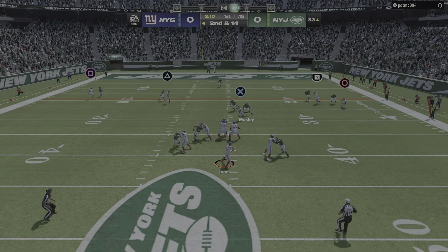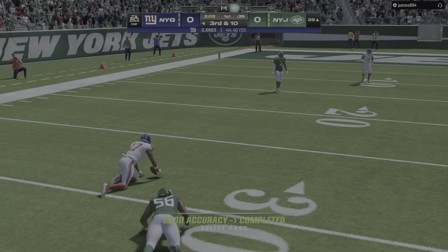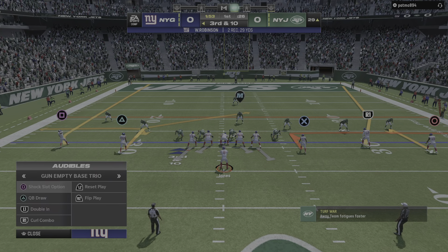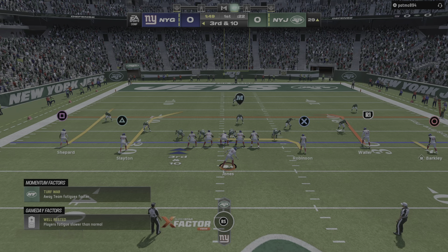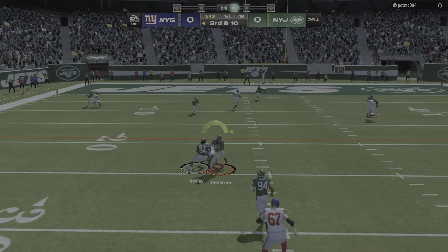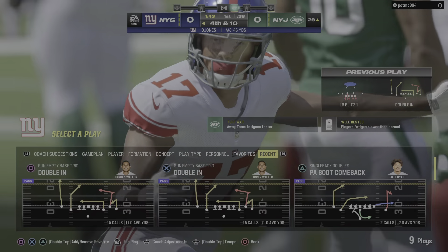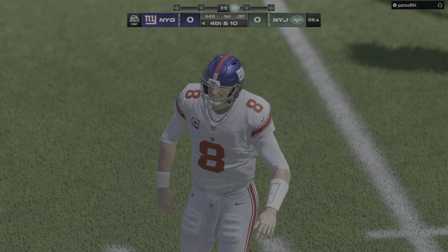Another try after the sack. Jones finds Robinson for a short completion, just four yards, and that brings up third and a full ten yards. Back to throw — Jones, and that is incomplete. He had a defender right there with him to force it to the ground, and fourth down is now coming up.